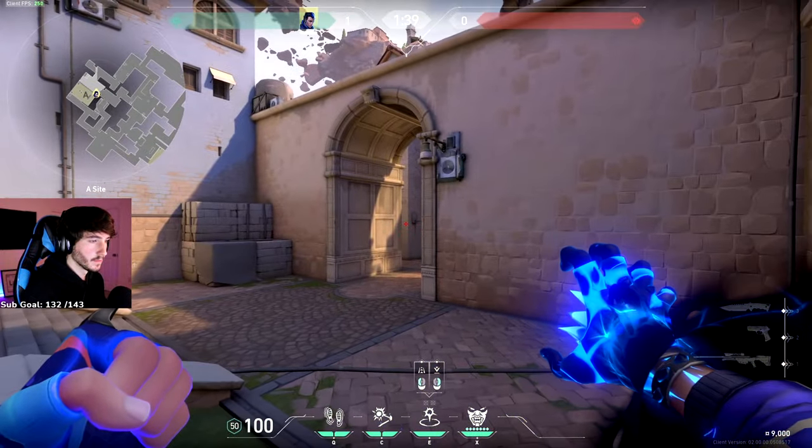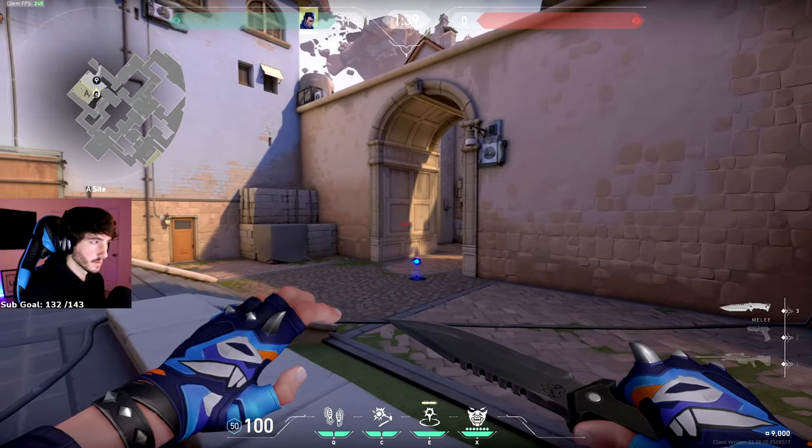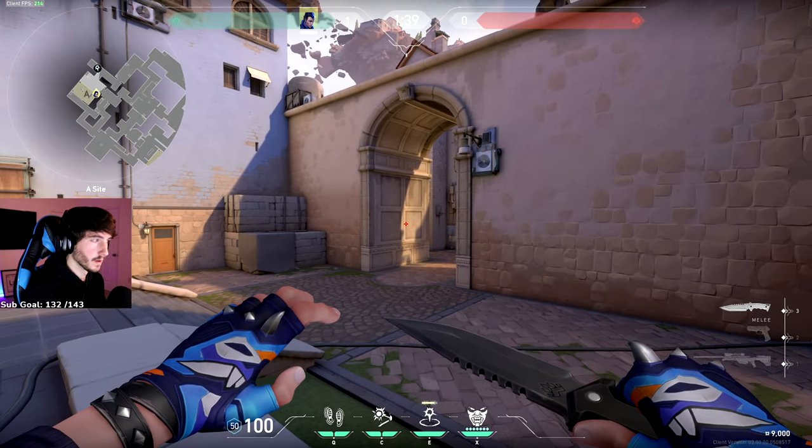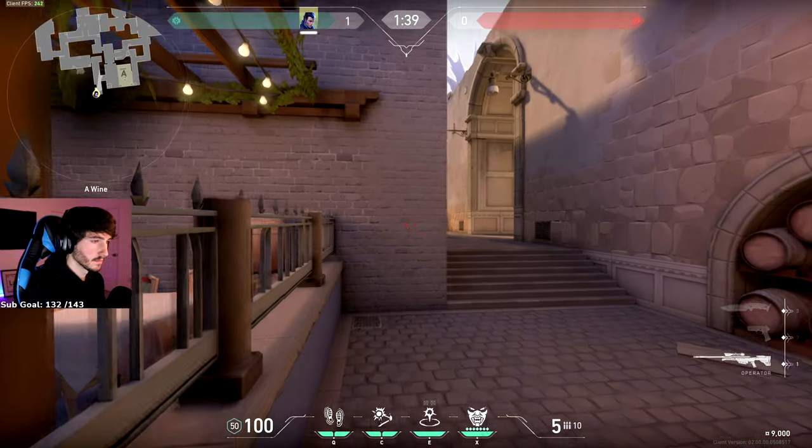There's a wine play you can do. This one's really not hard to hit — literally just stand here, throw it anywhere against this wall. Flash in and you're in wine.